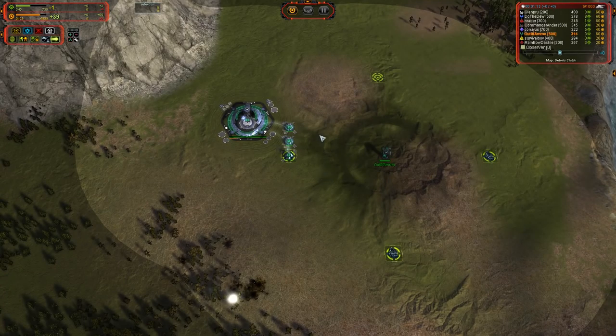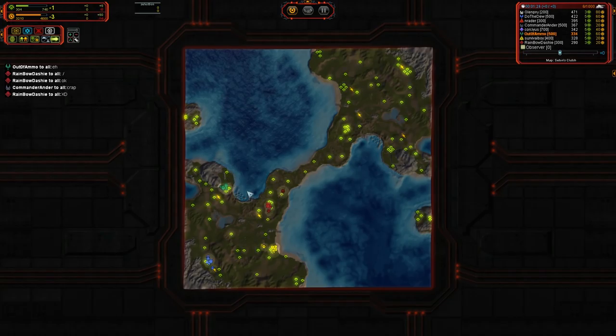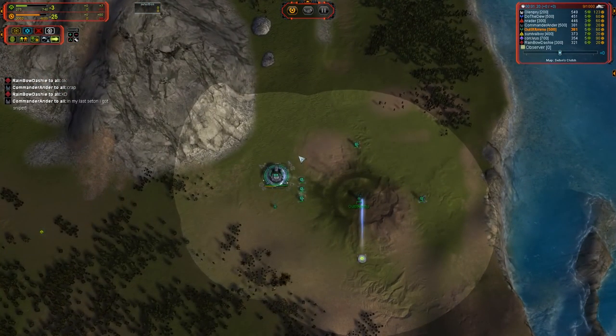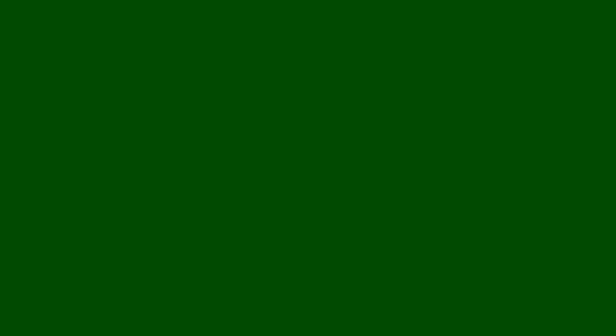Starting out with a mex and two power generators and then a factory. Right off the bat, I can tell you that that is not an ideal build order. The best thing that you can possibly do in team games for this style of map, for anything on a large scale like this, is to watch good players' replays. Go use the search function in the vault — for a Sentin's replay, you could search for Galactic Fear or SC Account, those top tier Sentin's players, and copy one of their build orders.